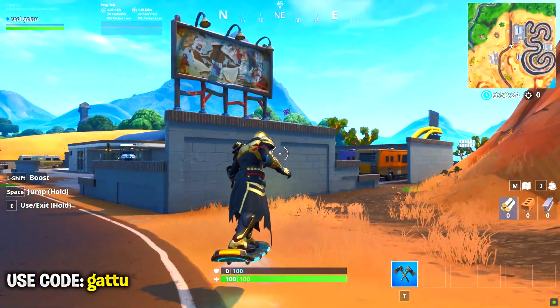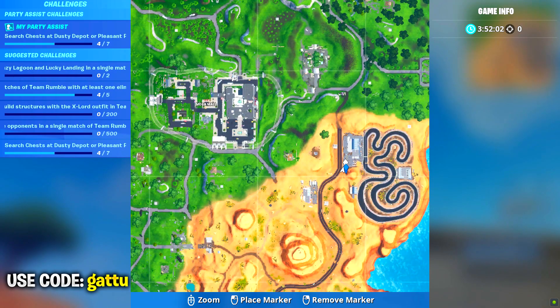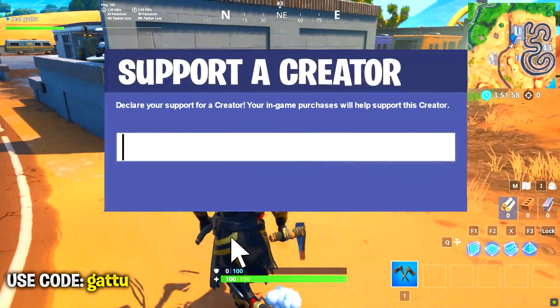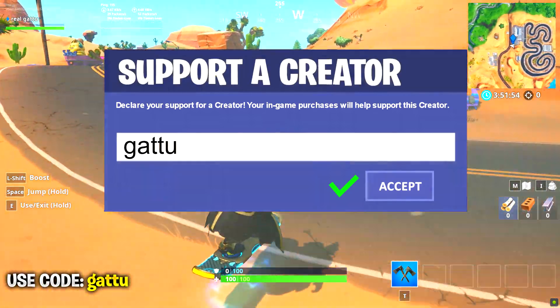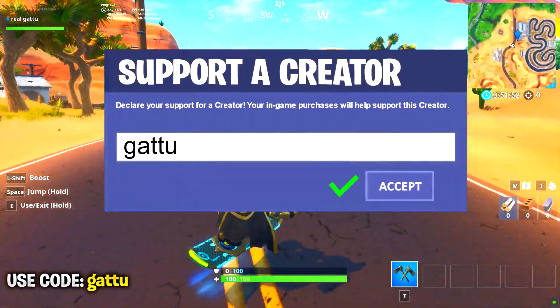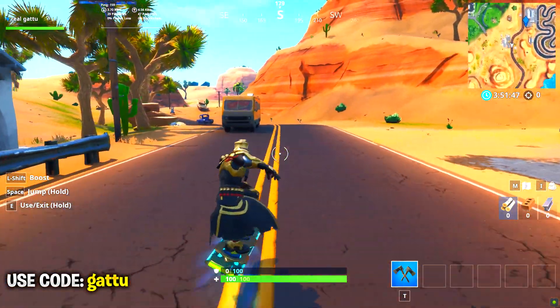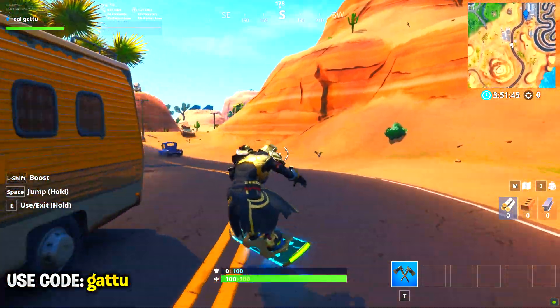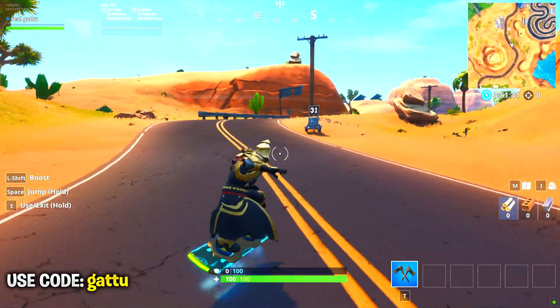There's also a bonus location which can be found next to the racetrack at the desert biome — that's the exact place where you can find it. Quick reminder: my supporter creator code has been changed to G-A-double-T-U, which is 'garu', so thanks to everyone using my code. Check out the video showing up on screen right now — it'll help you with your Fortnite Season 10 challenges. Catch you all in the next one, goodbye!